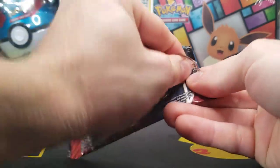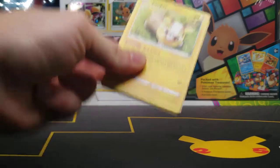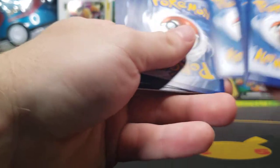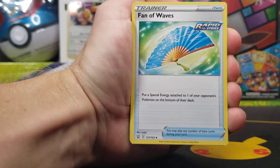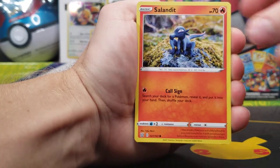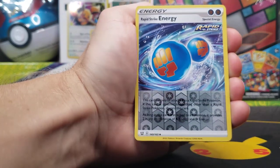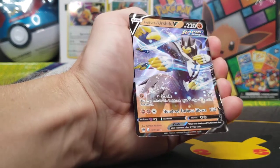So the new Pokemon Go set, as we get into Battle Styles, does feature a total of 88 cards — 78 in the main set, and 10 secret rares, and two alternate arts, that's where I got the 12 from. We got Fan of Waves, Sigilyph, Dottler, Yamper, Murkrow, a Salandit, Bellsprout, Mienfoo, Reverse, another Energy, Rapid Strike Reverse, and we do have an Ultra Rare Rapid Strike Urshifu V.